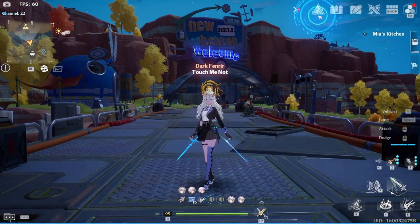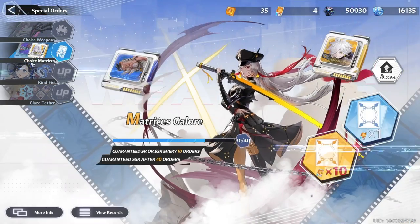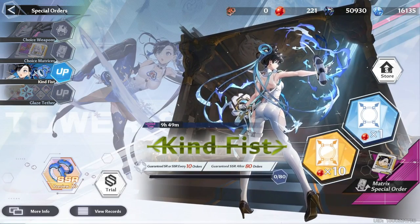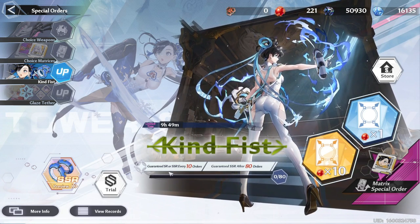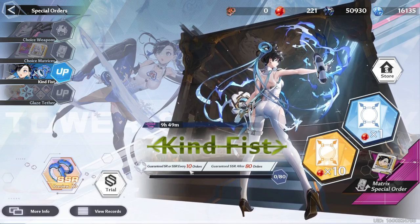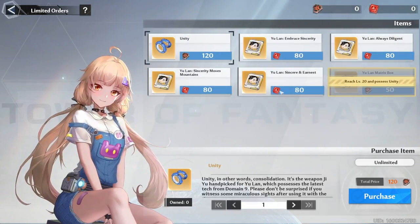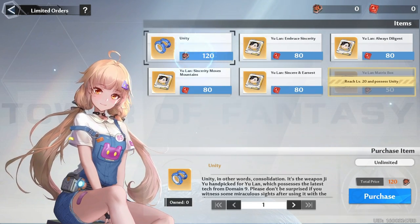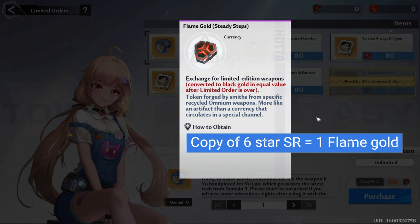Before we start let's have a recap on how the gacha pity system works in this game. We are always guaranteed an SSR weapon on our 80th pull, but the chance of it being the limited character is 50/50. The only way to get a guaranteed copy of the weapon is to buy it on the shop with 120 flame gold. You can get this currency by simply pulling on the banner. One red nucleus pull is equal to one flame gold. If you get a copy of an SR weapon that's already maxed on advancement, you will get an extra one flame gold.